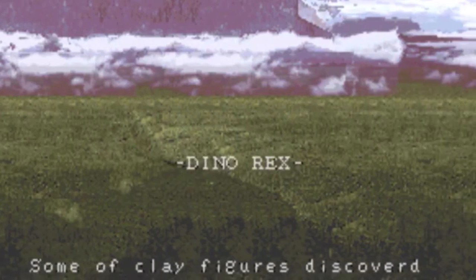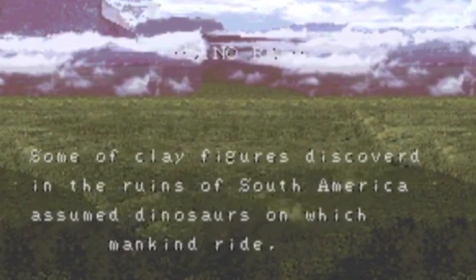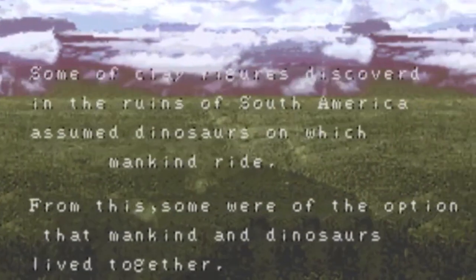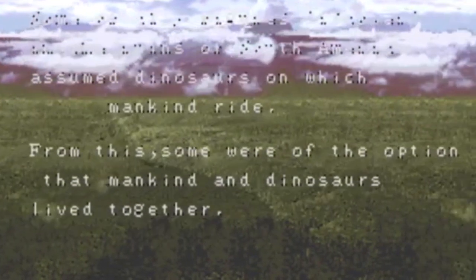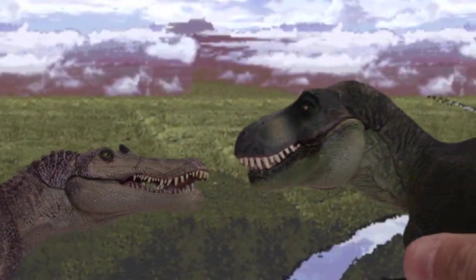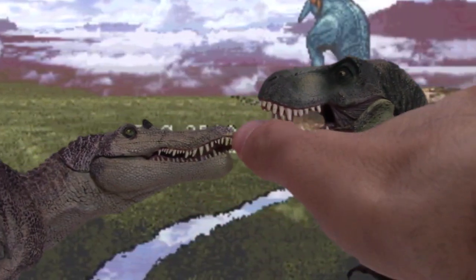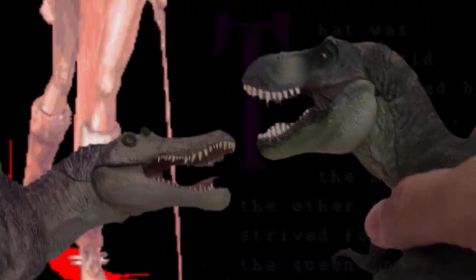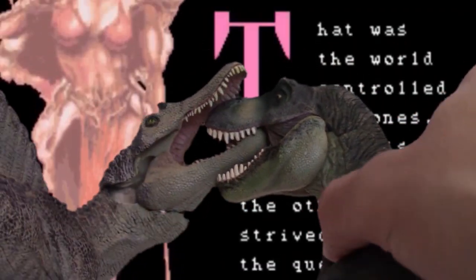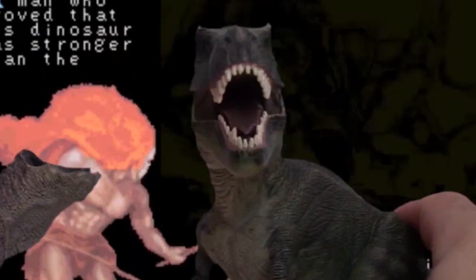Taito's Dino Rex was created in 1992 using the most advanced graphics of the time. Just take a look at some of these screen captures so you can really see the millions upon millions of polygons and the artistry that went into every pixel. It's amazingly fantastic — just look at the skin rendering and the fatalities. Incredible, unbelievable graphics for 1992. Nothing can compare.